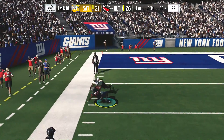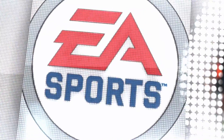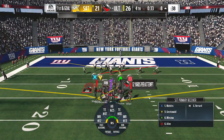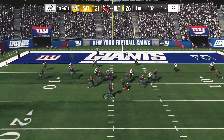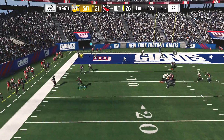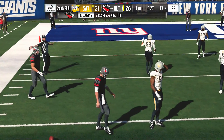Cousins throws — wide open for Watkins, he's got him, and he's going to be stopped dead in his tracks at the 8-yard line. Cousins here to throw, dancing to his left — a loss of five, and it'll be second down.